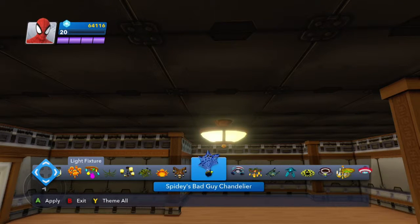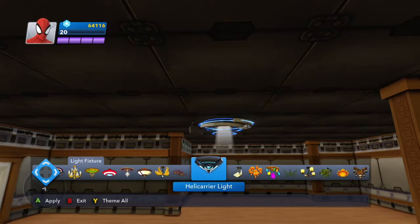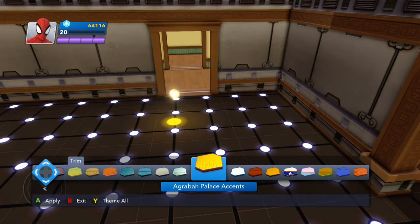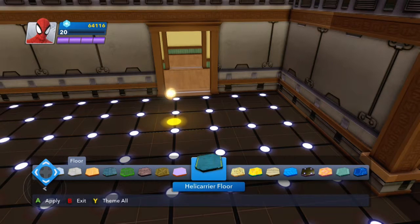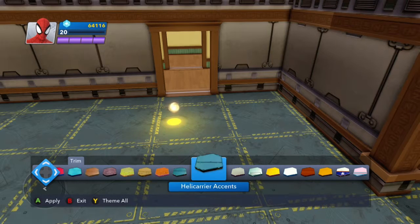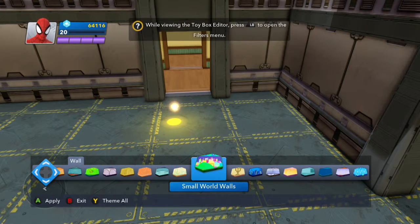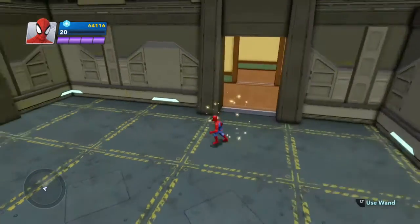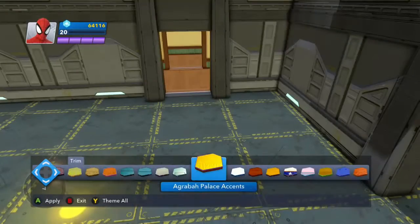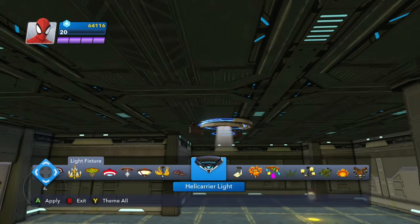What I want as my chandelier — I want something good. I think I'm going to go with an Iron Man chandelier. That looks pretty cool. So I want Star Tech 4. That is not what I want, so I think I'm going to change it. I like that. So I think I'm just going to theme everything to Helicarrier, just because it looks a little better than Stark Tech. We're going to go Helicarrier Light. Okay, that looks pretty good.